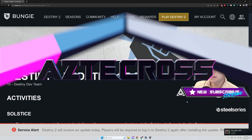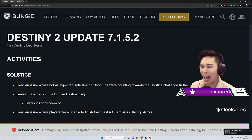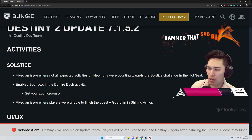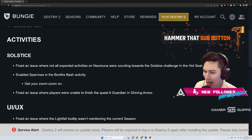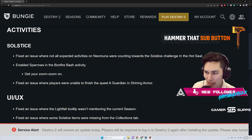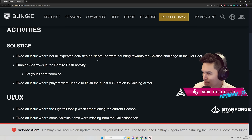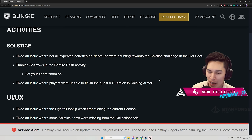Patch notes Destiny 2 update 7.1.5.2. Activities: fix an issue where not all expected activities on the node were counting towards the Salsas challenge in the Hot Seat. Enable sparrows in the Bonfire Bash activity — what? Get your zoom zoom on. Fix an issue where players were unable to finish the quest 'A Guardian and Shining Armor.'